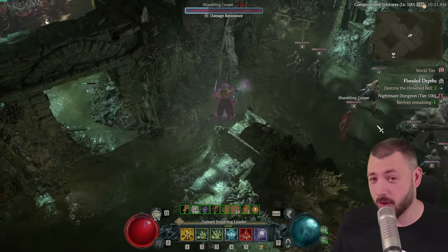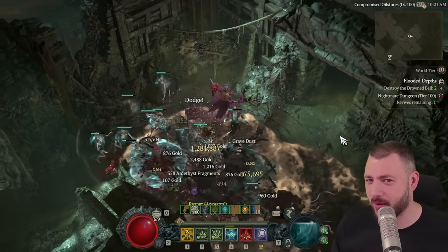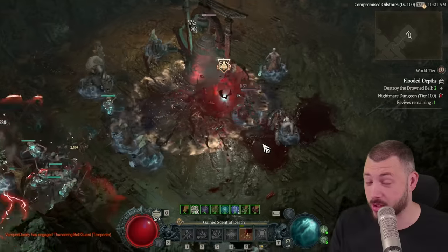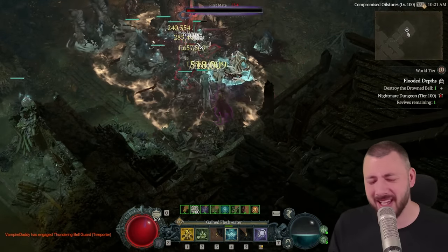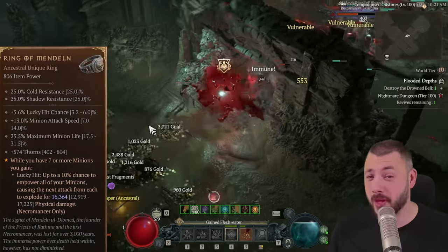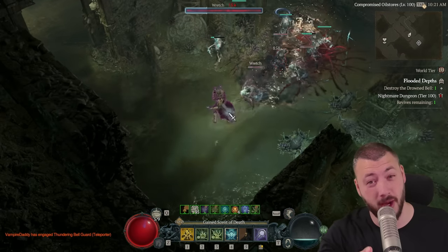The build works as follows. You're using Infinimist — you know, the Infinimist where you go into your Blood Mist and stay infinitely in there. But this time, we're using Infinimist together with Blight, Corpse Tendrils, automatic Corpse Explosions from the Sacrilegious Ring, and aspects to trigger Lucky Hit the whole time. That Lucky Hit transfers then into Mendeln to have our minions overload the enemy, allowing us paired with good defensive gear to walk through tier 100 dungeons and not struggle with bosses.